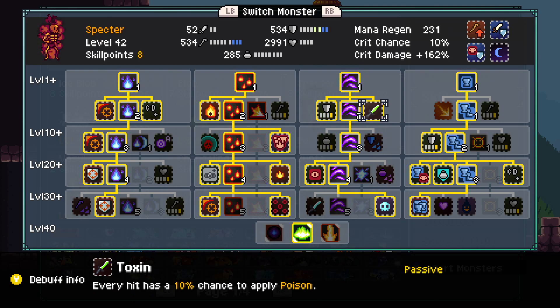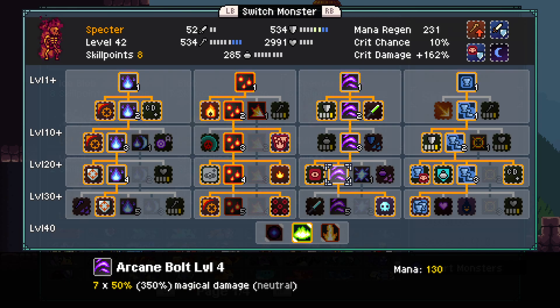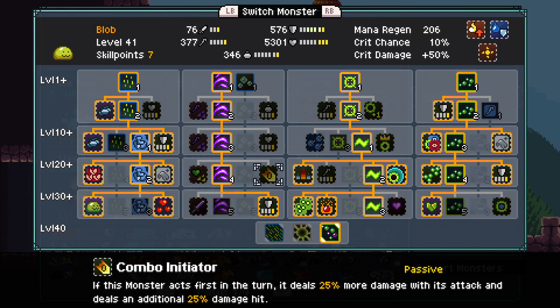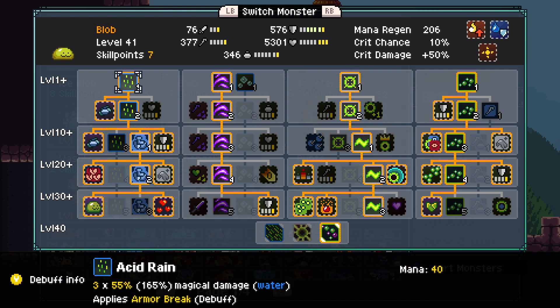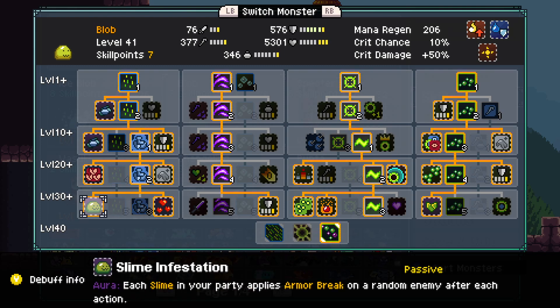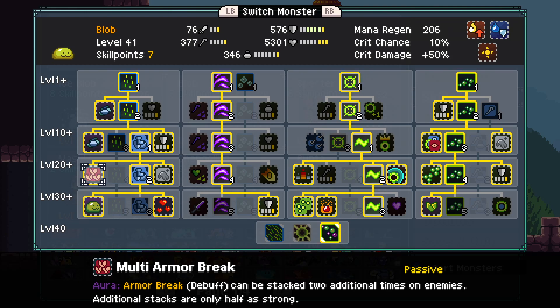The idea is Toxin and Hex to proc the extra elements. With Blob, as I said, you want to grab all of the defense nodes. You want to grab both of the health focus nodes. You want to get far enough down here — you don't have to go all the way; you can just keep going Acid Rain, it doesn't matter. The reason I go down to here is just to get Supply and Stymion Fessation. Both my Blob and my Ice Blob will be causing a stack of Armor Break every time they use an action.